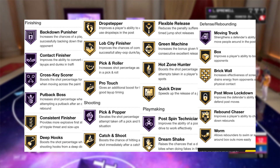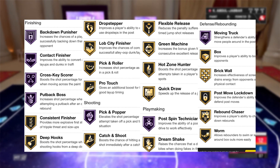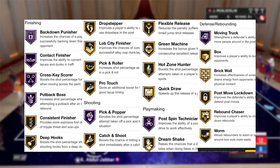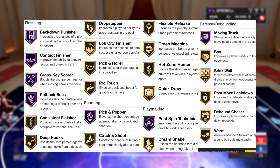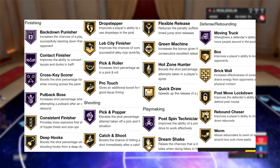He has 17 gold badges: Consistent Finisher, Deep Hooks, Drop Stepper, Lob City Finisher, Pick and Roller, Pro Touch, Catch and Shoot, Flexible Release, Green Machine, Hot Zone Hunter, Quick Draw, Dream Shake, Box, Brick Wall, Post Move Lockdown, Rebound Chaser, and Worm.